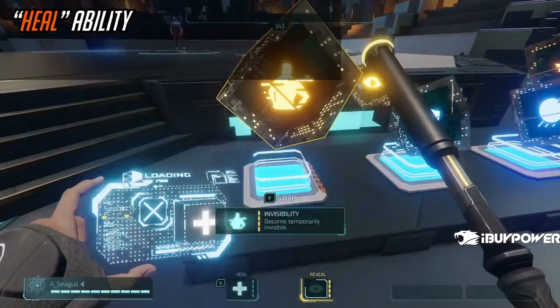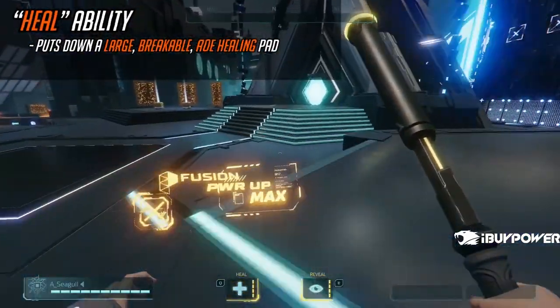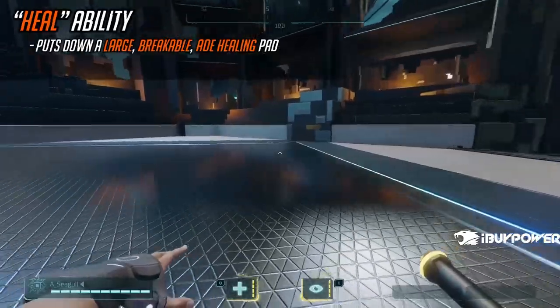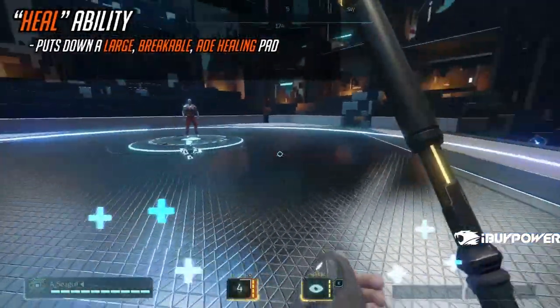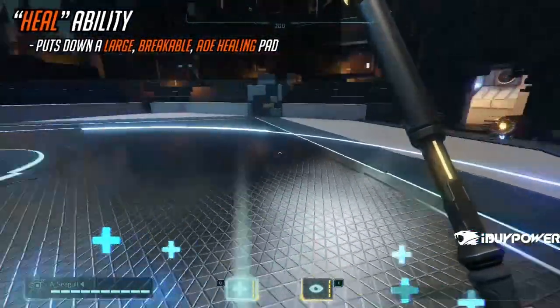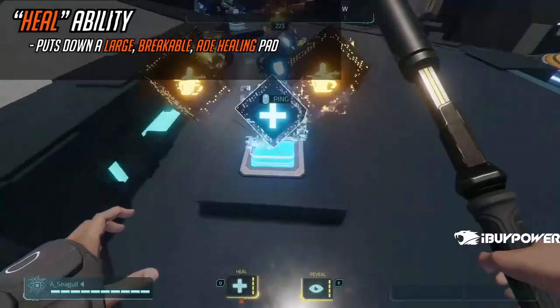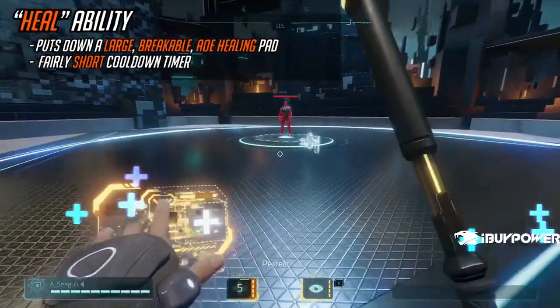Next up is Heal. Heal just puts a giant AoE heal pad on the ground. This is breakable by the enemy player. I don't know exactly how much it heals for because you can't damage yourself in the training range, but I want to say it's pretty good. It'll absolutely help versus poke damage, and the cooldown is fast enough that it's easy to drop down another one if it does break.